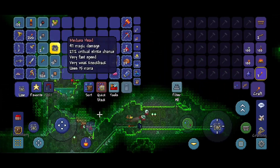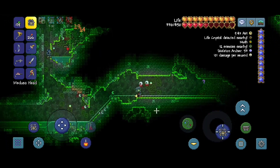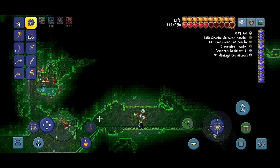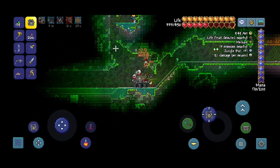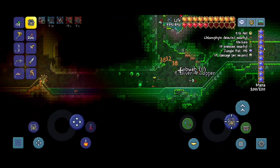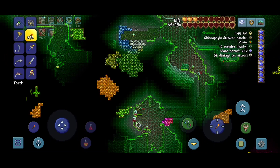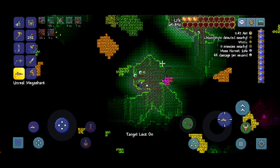We got Medusa's magic weapon! What does it do again? I forgot, but that's pretty cool. We only need five more life fruits till we're at full health.